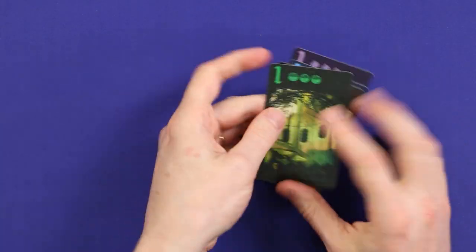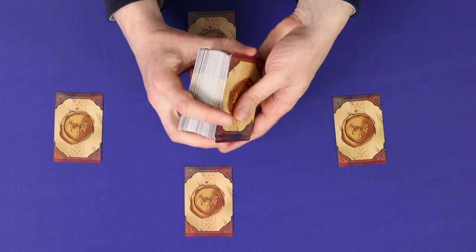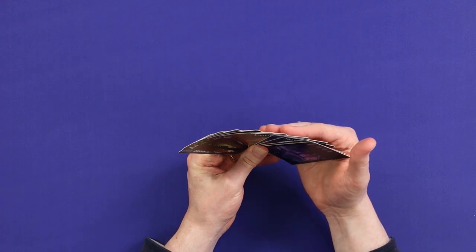Hunt through the deck to find one of each color, shuffle them up, and deal one card to each player. Shuffle any that remain back into the deck and then deal ten more cards to each player. Players hold their cards secretly in hand.